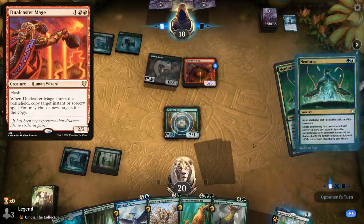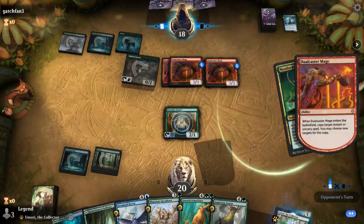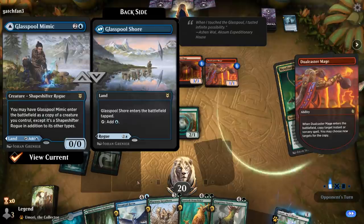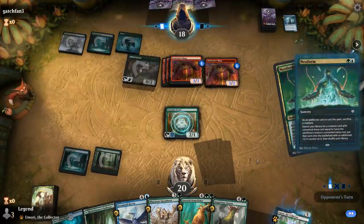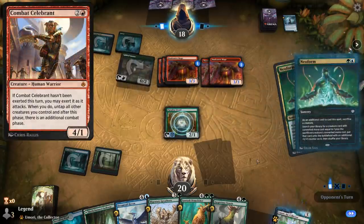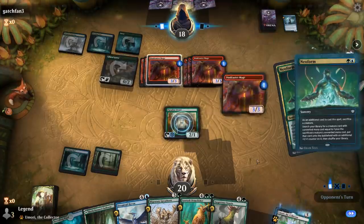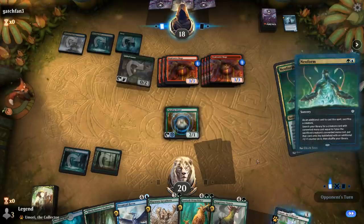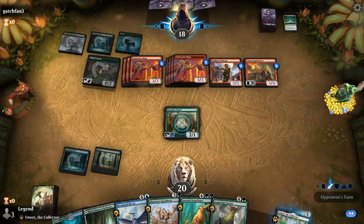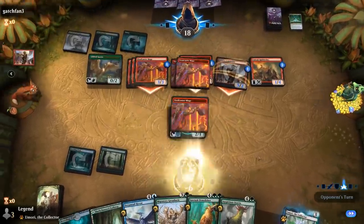It's been a while since I've been comboed off by the Neoform deck on turn three. The opponent gets a bunch of Dual-Caster Mages copying Neoform, then clone effects like Glasspool Mimic to copy Dual-Caster Mage to do the same. Their last three-drops searched up are typically Tuktuk Rubblefort to give the entire team haste, as well as Moraug, Fury of Akoum to give them an extra attack step — usually enough to win most games. We've got a turn three Demolisher at the ready, but historic can be a brutal format sometimes. On to the next one!